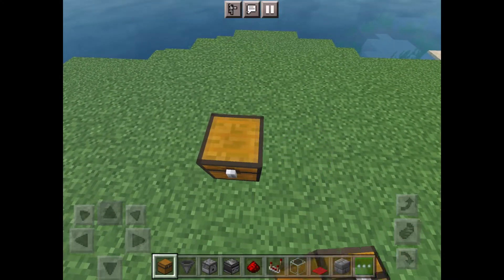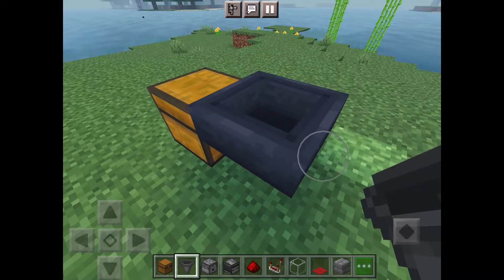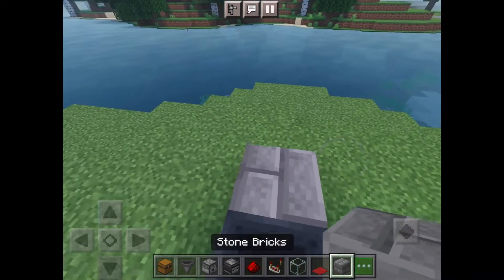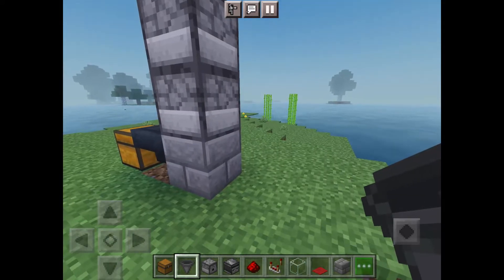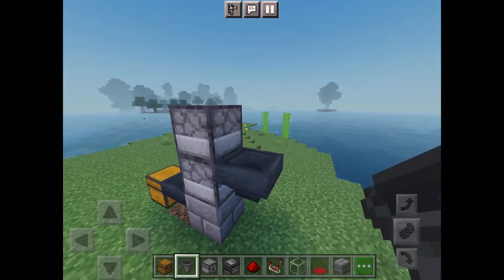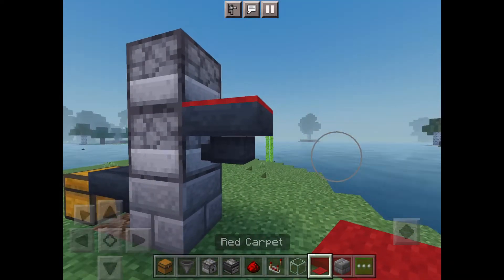First place a chest with a hopper leading directly into it. Next place a block and two dispensers on top of it. Now place a hopper going directly into it with a carpet on top.